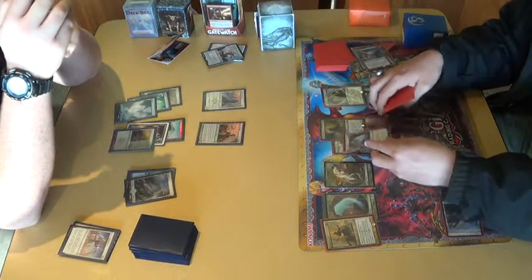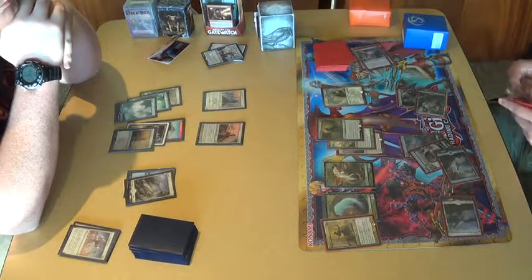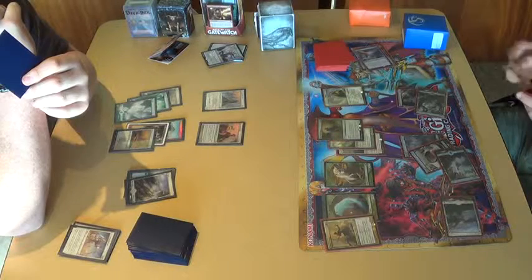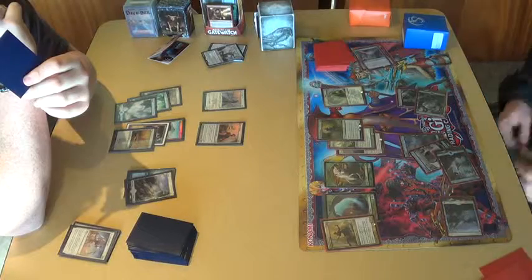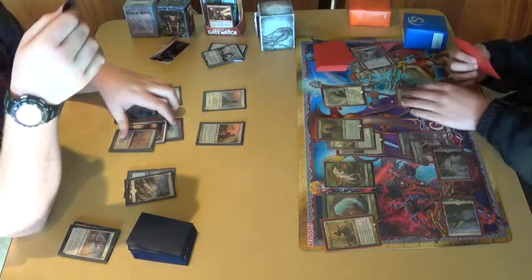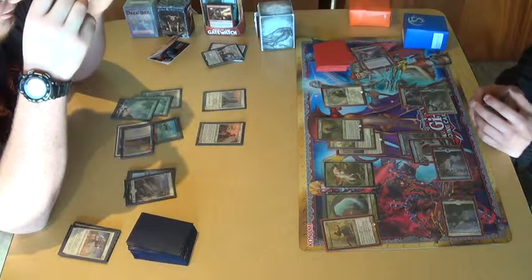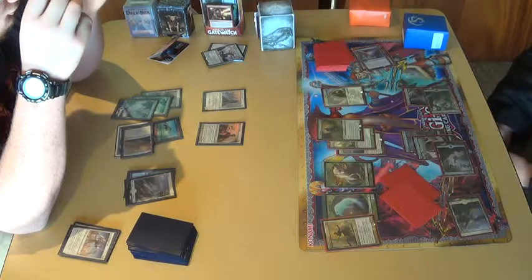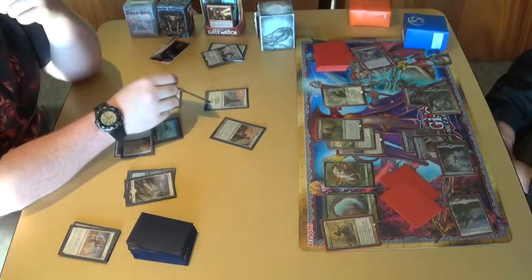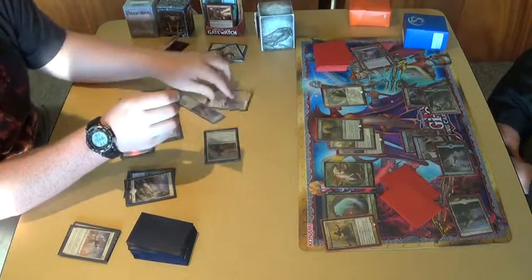I'll put Bow Mastery onto Sylvan Advocate. What did it do? It gives you double strike. And... Mighty Elite. 4-4. Trigger Heroic. 5-5. Promise. 3-3. Plus lifelink. Plus lifelink. It's now flying. Swim 5 flying, 3 on the ground with lifelink.